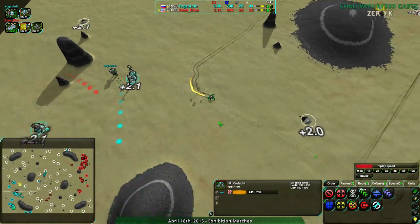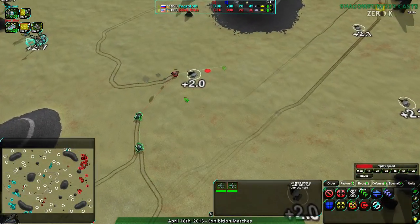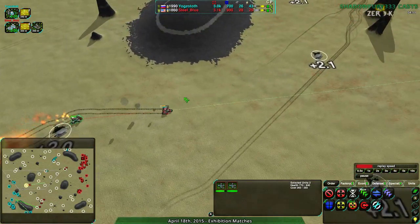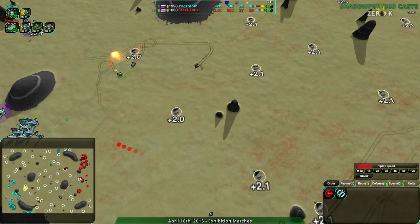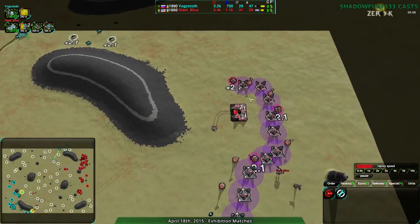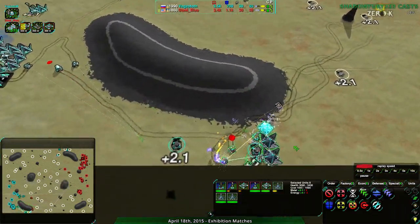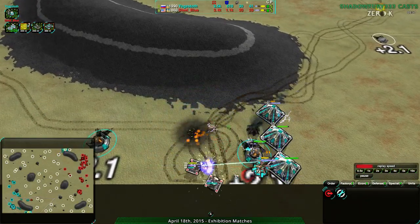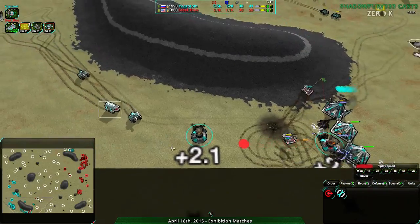Steel Blue paying attention though — does not let the Kodachi die. It does get damaged quite a lot. It looks like it's going to get completely hit by these two Scorchers, but it does set one of them on fire. It's able to heal up decently, so it's not going to go down too quickly. Meanwhile, we see Yoggstoth is setting up an attack to the north, going south through the main base directly. Panthers at the same time going along the south side of the map, Yoggstoth getting hit pretty hard. One of the Panthers does go down, however.